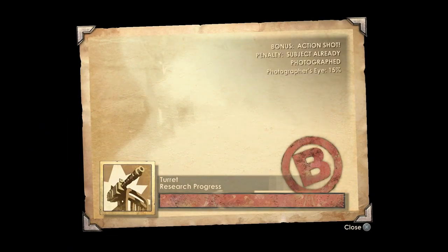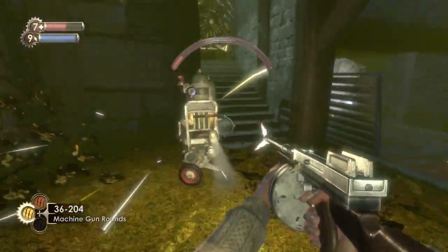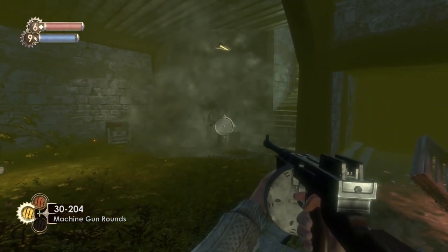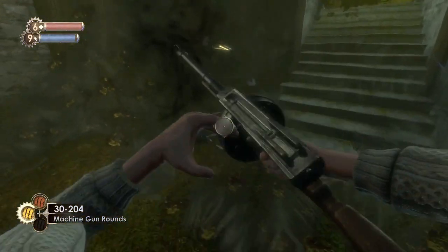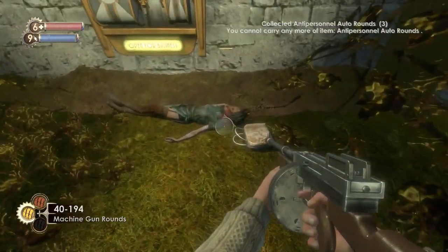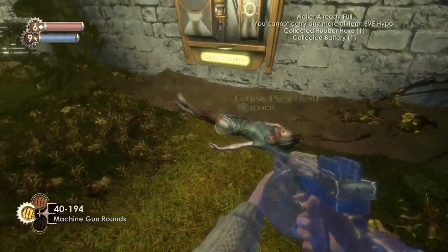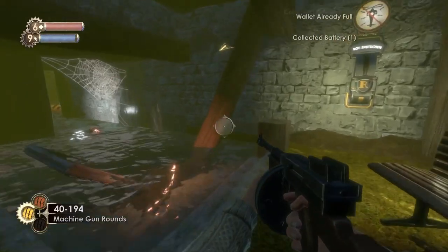It's kind of in an area you wouldn't necessarily come into. There — plus-plus-plus. We're now done with turrets as well. No trophies for those, so don't expect a trophy for that. But they are needed for the overall one, that's why I've had to do them. Just search around and get everything. There is the alarm — could have done with that earlier on.